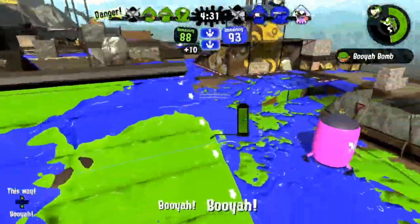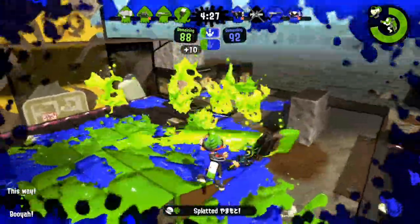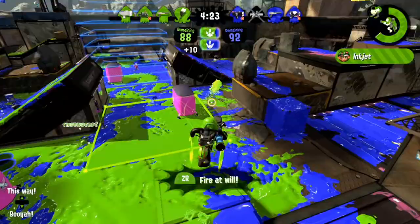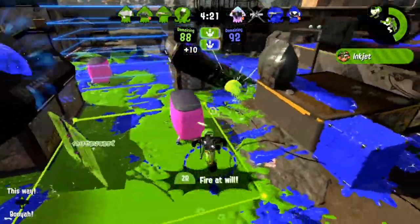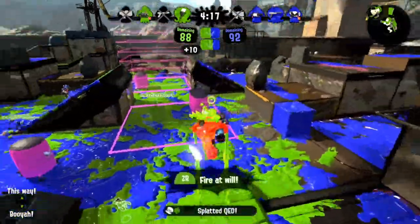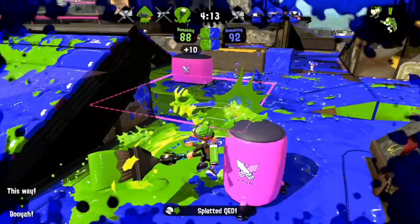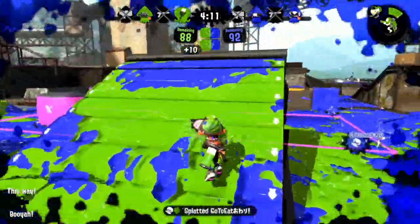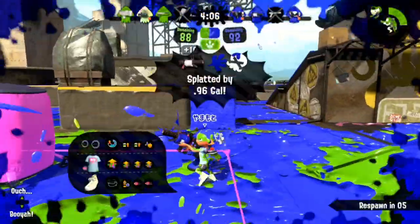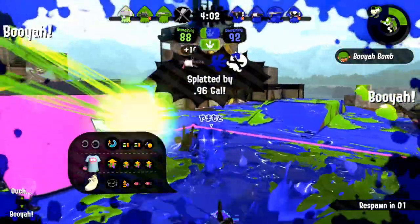I start this team fight by dropping on the 96 since he's very close to me. Rather than sharking, I want to get map control and my special, so I paint around and use my Inkjet to pressure the people on the left side. I notice the KJ dropping on me because of the torpedo locking onto me, which allows me to react and kill him. After that, I run away to bait people to rush me and turn around to get a kill. Rolling away as Octobrush can be amazing bait, as often times people will chase you for the kill.